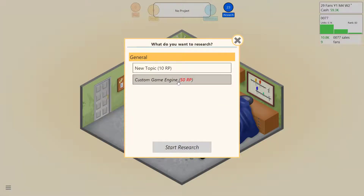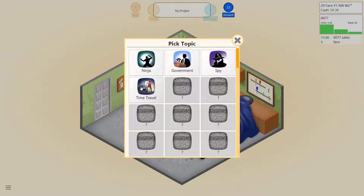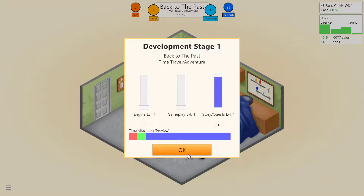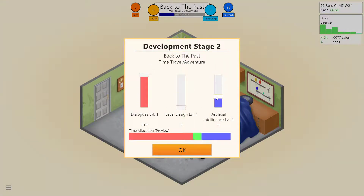We're going to keep making new combos and keep getting fans, who will buy our game when we put it out — just like how I bought Fallout 76 from Bethesda when maybe I shouldn't have. We'll make a custom game engine once we hit 23 research points. We're going to do a time travel adventure game for PC and call it 'Back to the Past' instead of Back to the Future. These first couple of games are going to be pretty basic. This game is all about getting those sliders correct.